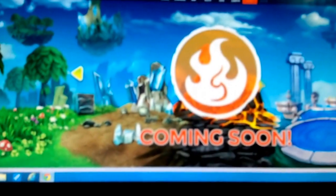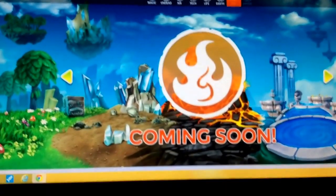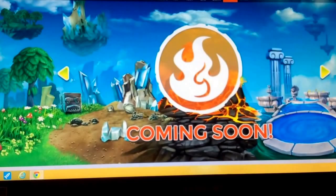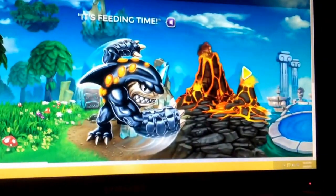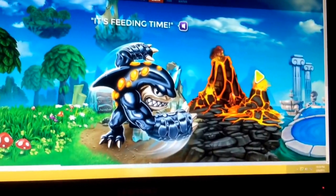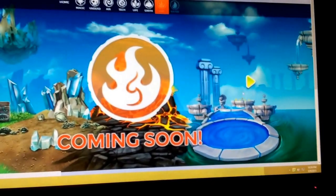So I took the liberty of going on to Skylanders.com to see if there were actually real pictures here. Unfortunately there isn't, but you can definitely see the background, sort of. We can see the molten volcanoes and lava flows and such, and if we come over here we can very clearly see the water background.